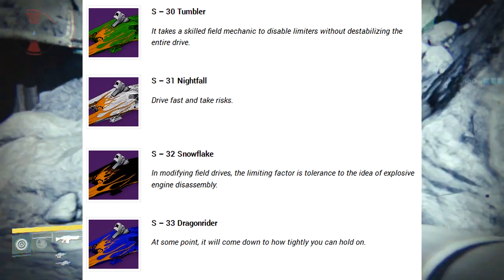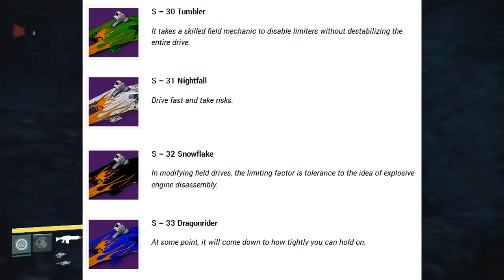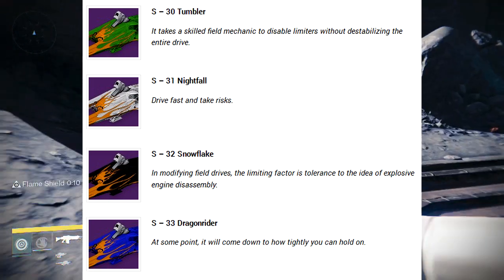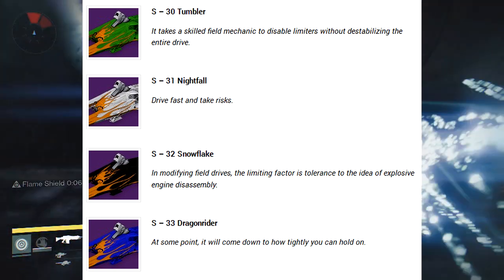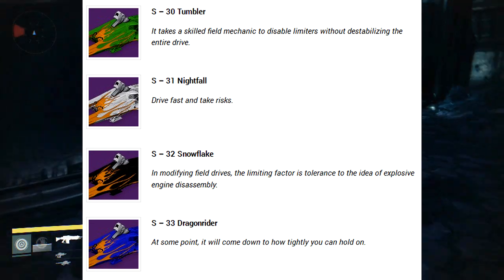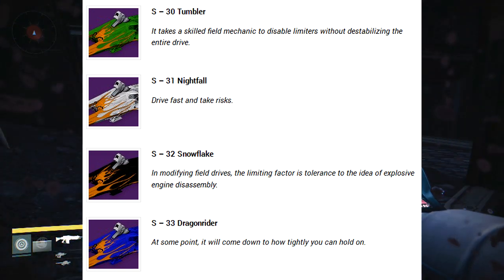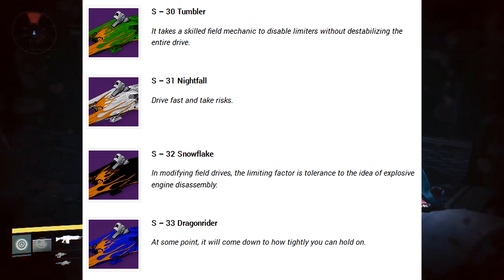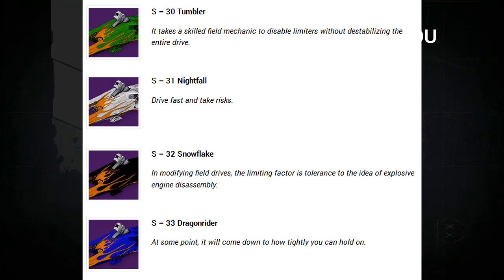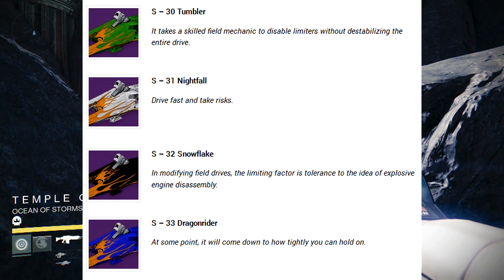As you know, with a legendary sparrow you can hold LT and dart and use boosts really fast. Well, these bad boys will actually allow you to do things like barrel rolls in the air — that is crazy. Imagine just driving past all the Hive and barrel rolling through them, that'd be awesome. These have really cool features. One of them is called Nightfall, so maybe you have to do something on the Nightfall to unlock it — just a random guess. The design on them looks kind of like a flame, but it's probably pumpkin related.